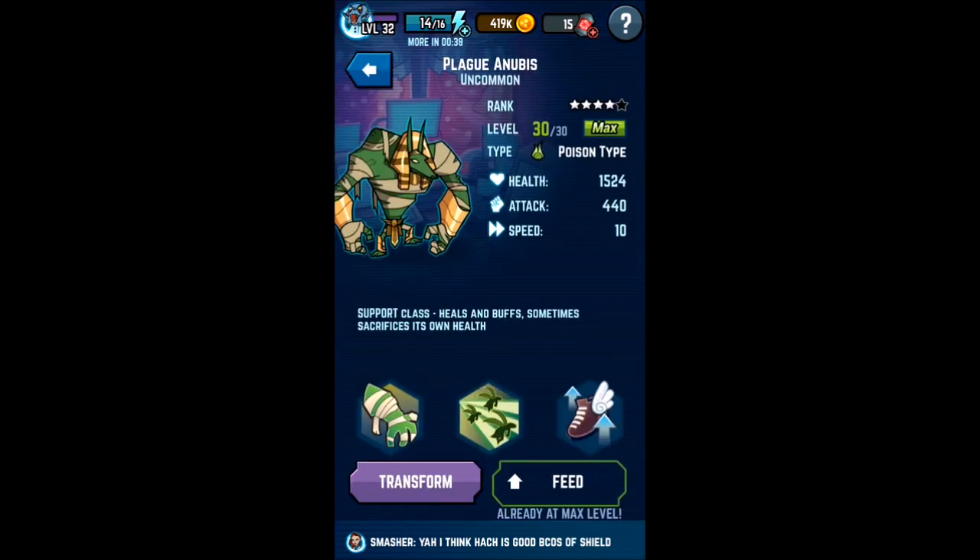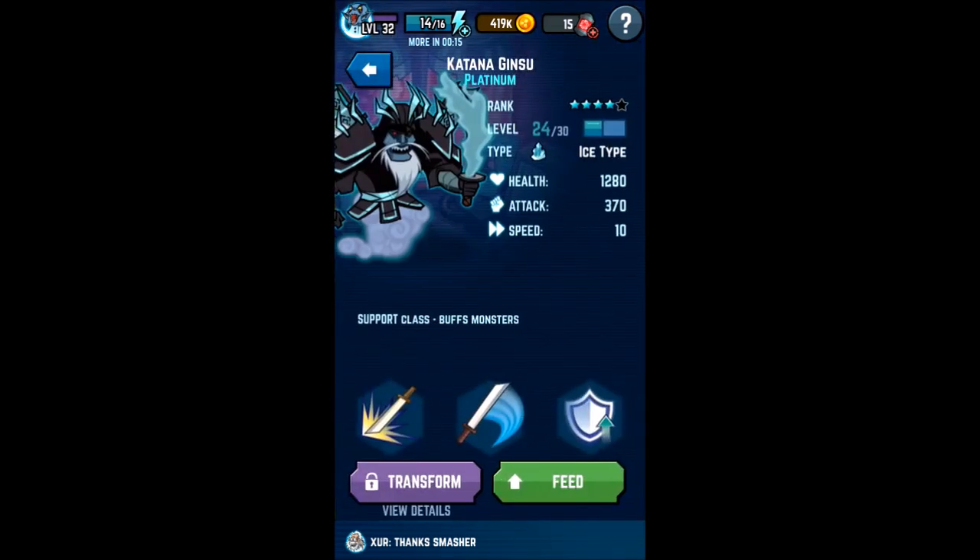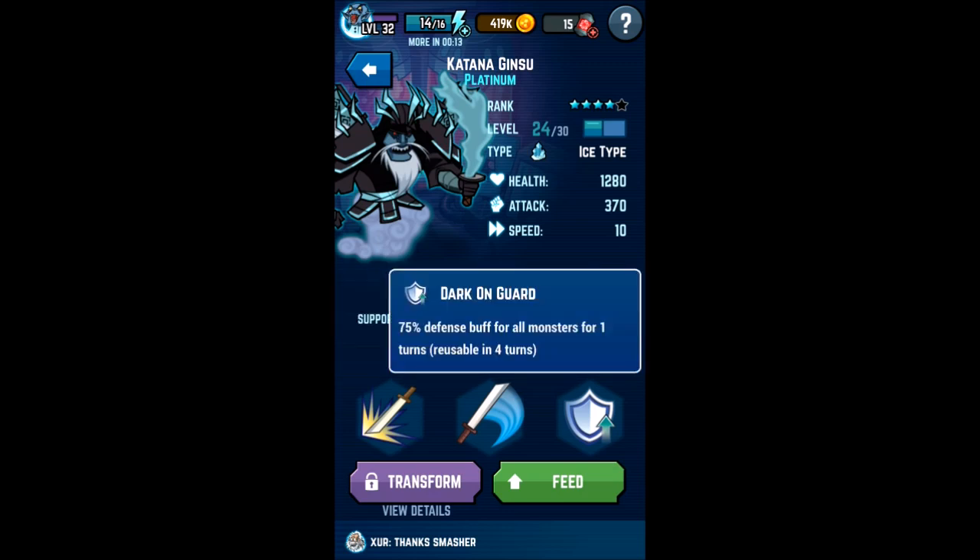Anubis, for example, heals not only itself on its first ability, but also all the other monsters on your team 30% for three turns. In addition, its third ability sacrifices itself to give a speed buff to one monster on your team. My other support gives an attack buff and a defense buff for all your monsters.